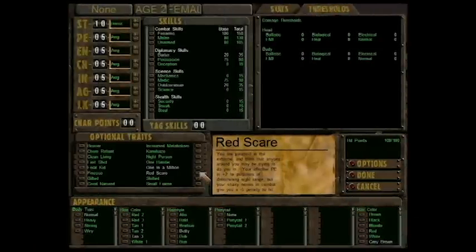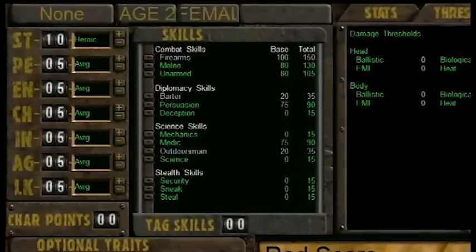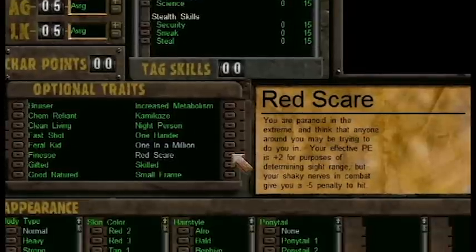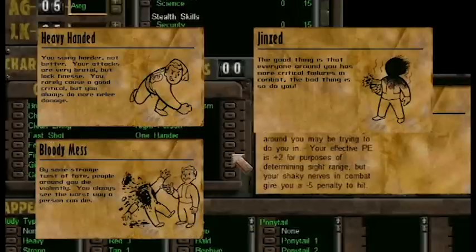Aside from the introduction of fatigue, there were several other tweaks to the familiar SPECIAL system, many of them brainstormed by Josh Sawyer himself. Several skills were moved around, with big guns, small guns, and energy weapons being combined into a single catch-all firearm skill; speech being split into separate deception and persuasion skills; first aid and doctor being combined into a single medic skill; lockpicking and traps being combined into a single security skill; and both throwing and gambling skills being cut from the game entirely. Likewise, there were several tweaks to the character traits with the addition of two new traits — one in a million and red scare — and the removal of four other traits, including heavy-handed, jinxed, the entirely cosmetic bloody mess, and the largely useless sex appeal.